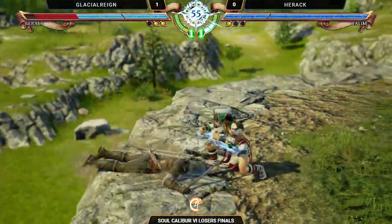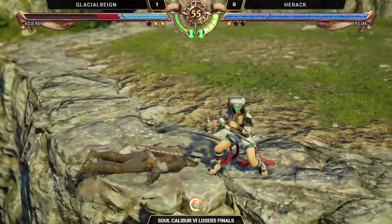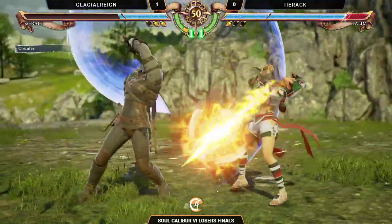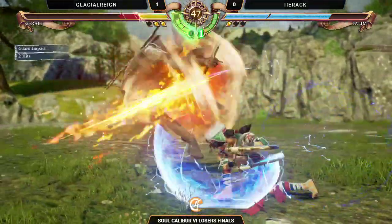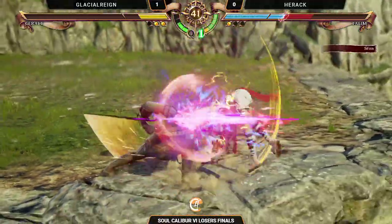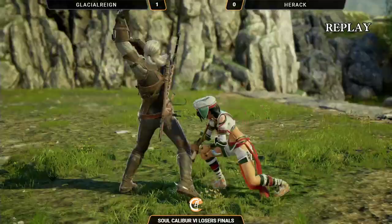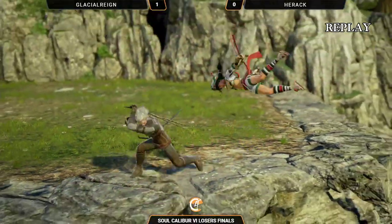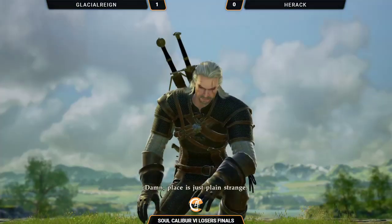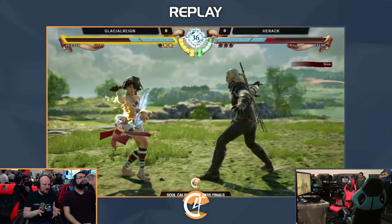The soul charge — I don't understand Talim soul charge. Does it just give her extra strings? Yes. But those strings — some go into guard breaks, some just go into mix-up options. She gets, like, during Wind Armor low, she gets a follow-up that does a lot of damage and then wall splats for more damage. 2-0. She's pretty good on offense in soul charge. Even though Geralt whiffed his counter stance — his auto-GI thing — like seven times and got punished five or six times, he just keeps going for it.